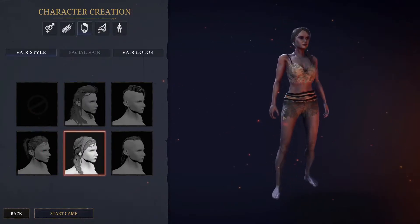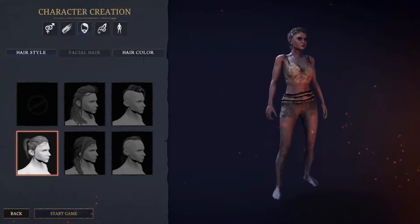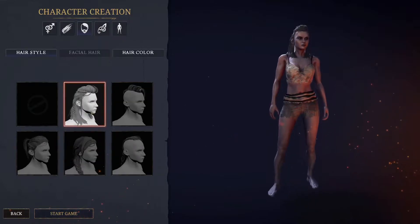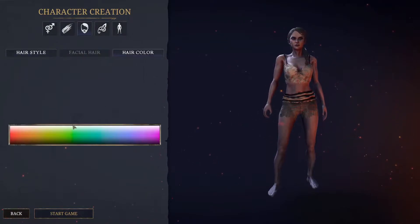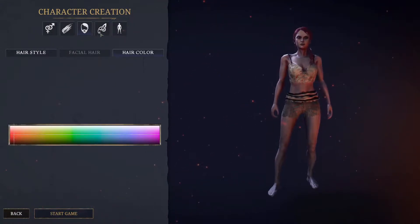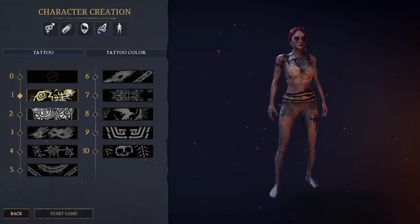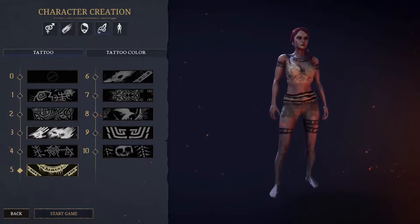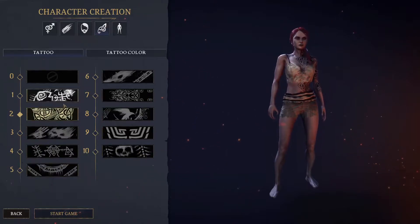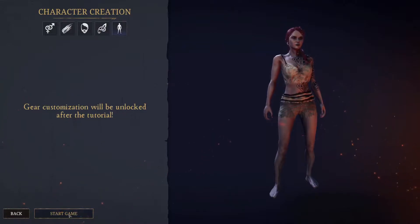Not bad hair. Not horrible. I'm not just gonna turn into a hair video. I like that one better. Hair color. There we go. And what do we got? Tattoos. That's horrifying. That's also horrifying. These are all kinds of horrifying. That's not bad. Here comes Mission 1, locked at the tutorial. Alright, sounds good.